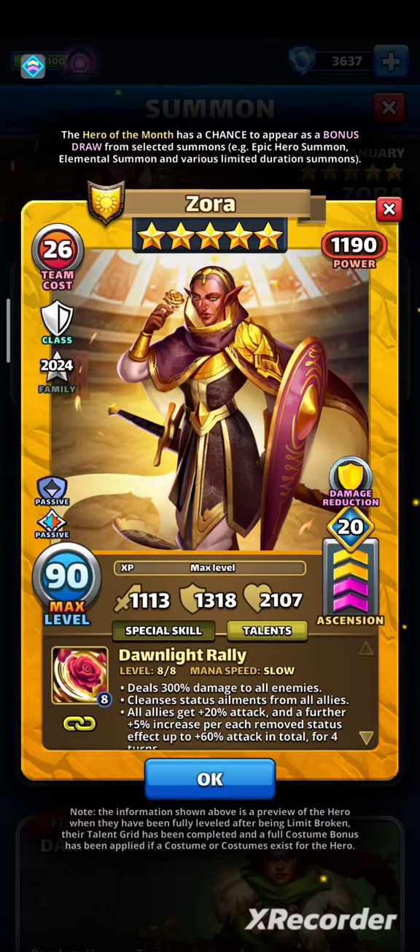Is Zora good? Yeah, she's pretty cool. Great stats — at least defense and HP — good defensive class and secondary LB effect, both fit her and make her tanky. Great passives and solid skill with okay damage, good secondary effects, and a nice link.